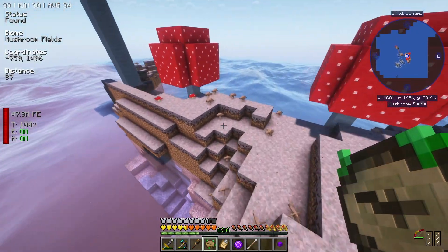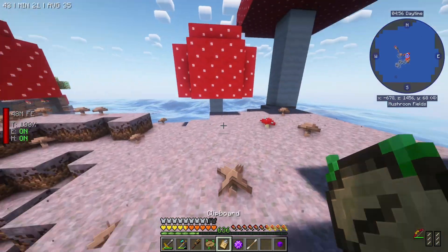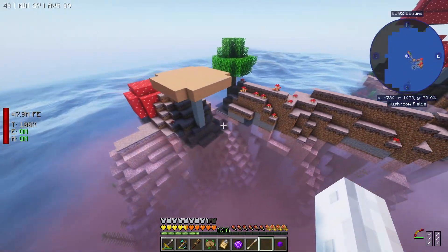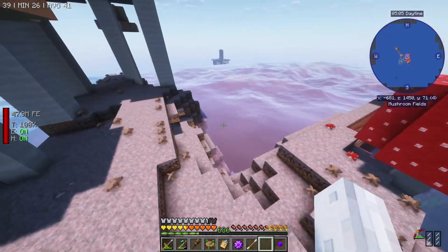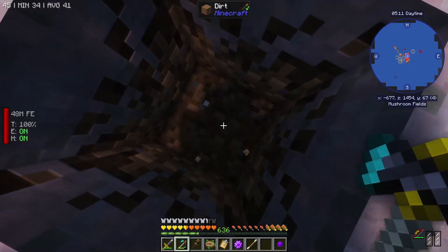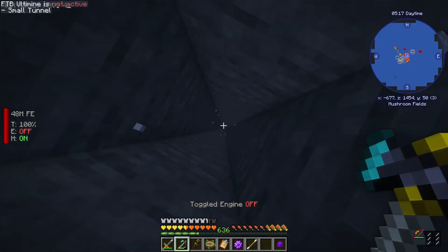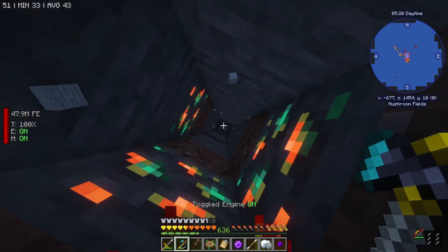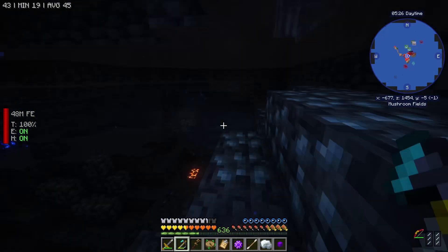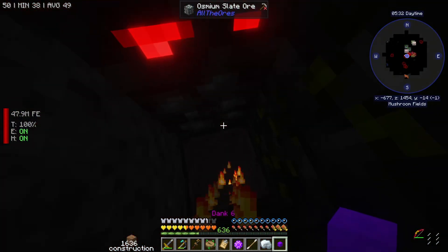We've got some interesting pink water over there — I think that's oil. It's a mushroom island, but it's definitely an island. I'll head below the pink water with the shaders — that actually looks really cool. I realized I still take full damage as much as I like to pretend I don't. This is all just water — that's rough. Let's place some dirt there so that we don't drown.